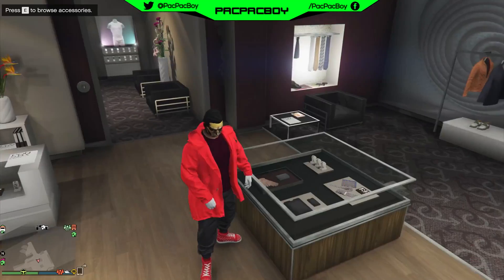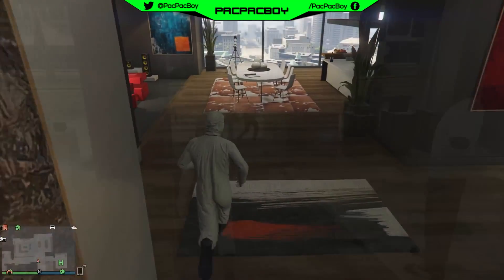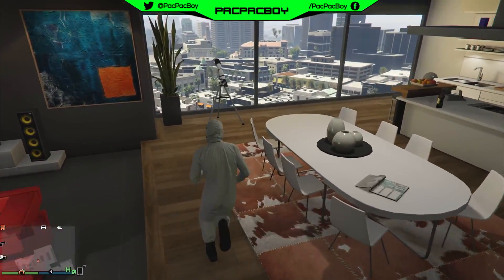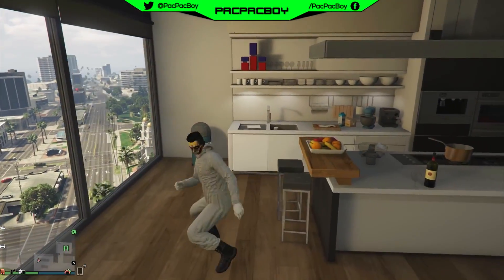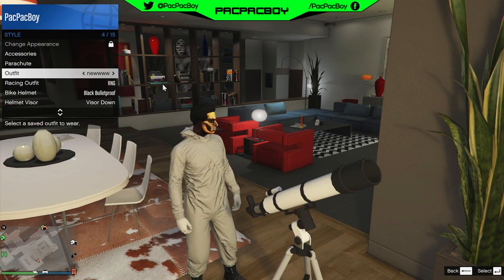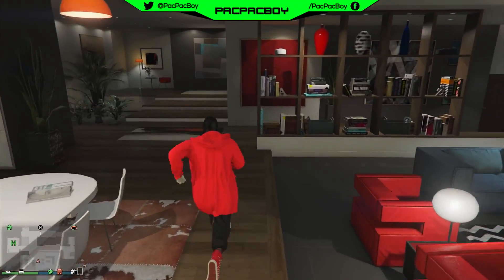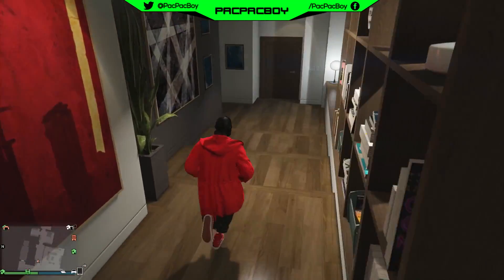After saving the outfit, buy any outfit with the gas mask, then go to your apartment. For the next step, do the telescope glitch: run near the telescope, press the button to interact with it, then open the interaction menu, go to Style, then Outfit, and select your new outfit. You will now have the gas mask on your new outfit.